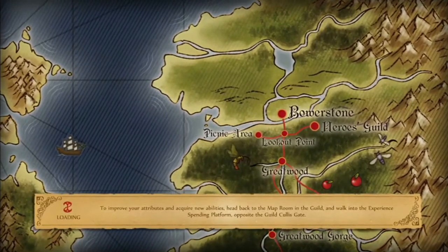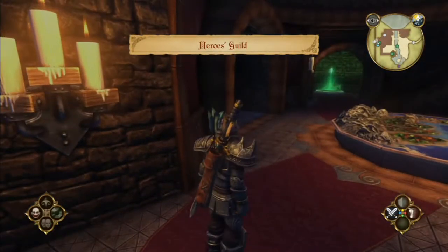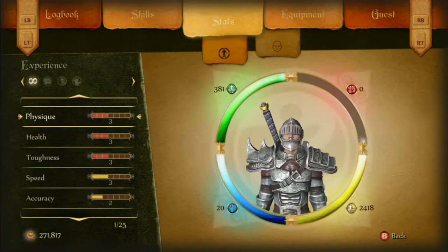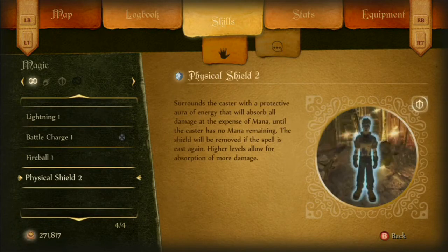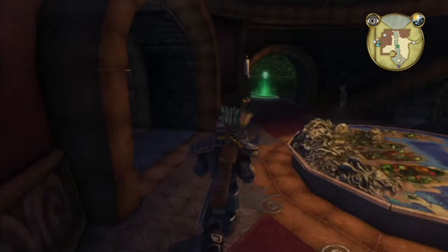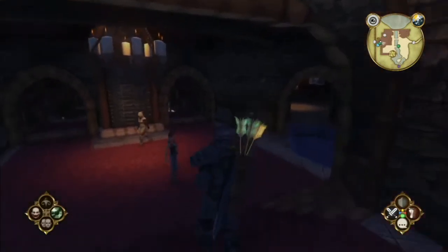I got lots of upgrades and now I have lots of money, so I'm pretty much set to just go through all these quests as quickly as possible. The thing with the will upgrade I got — when you get hit, it actually doesn't take damage off your health, it takes it off your will. I got physical shield. This is actually really really helpful — it knocks will, so your mana instead of your health, which is a lot easier.